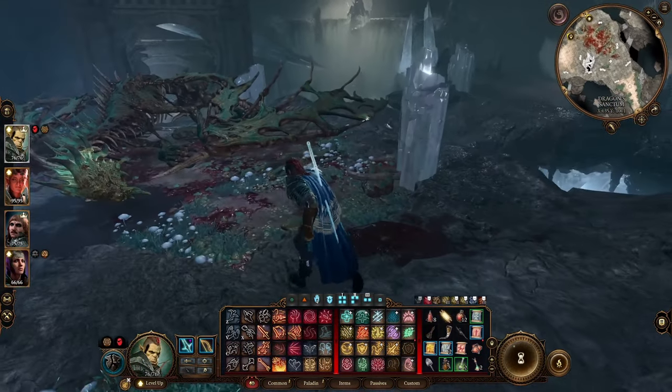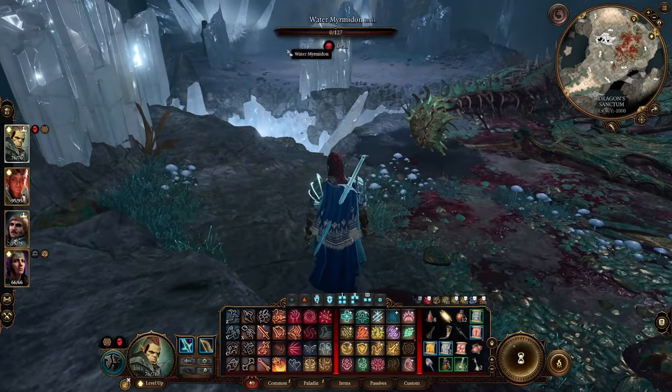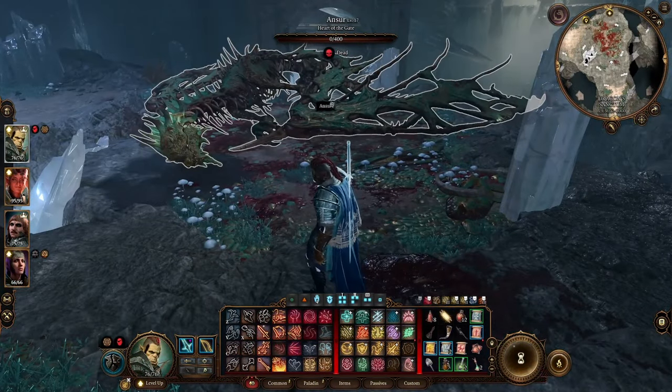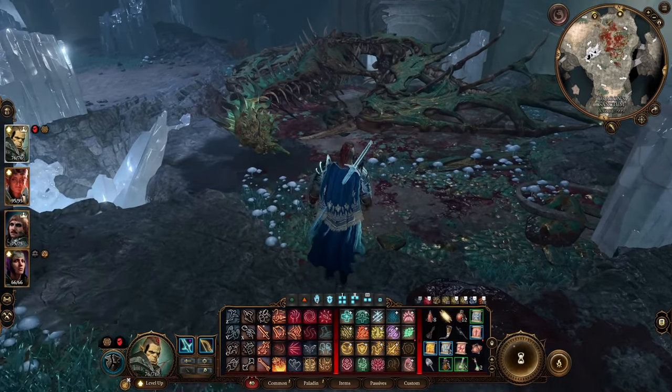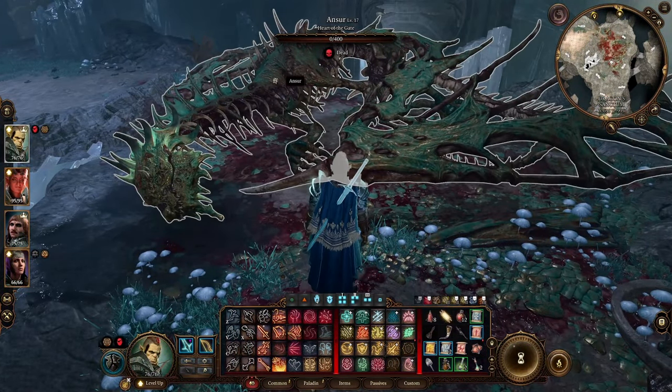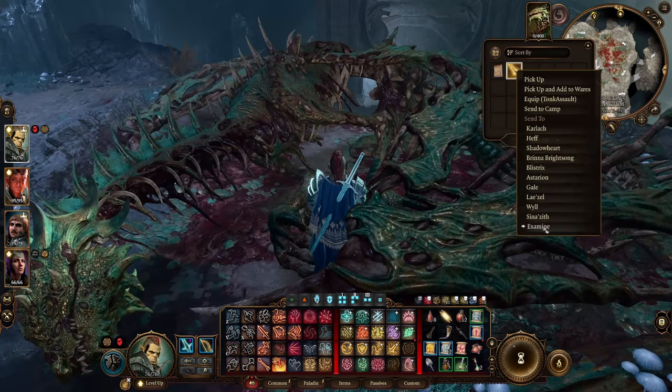There'll be some dialogue to go through, a character over here to fight, another character, and the dragon. He may summon more enemies. He's tough — level 17 with 400 hit points — so focus your damage on him and try to kill him quickly.